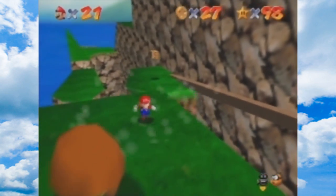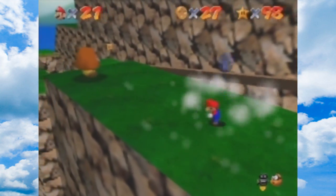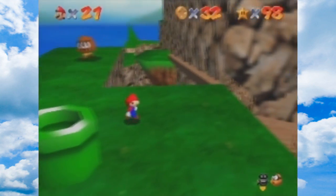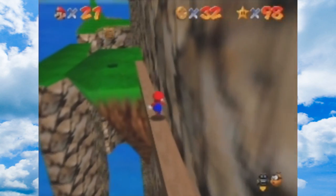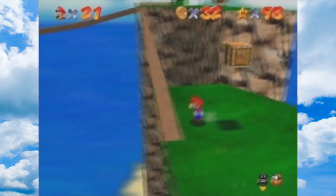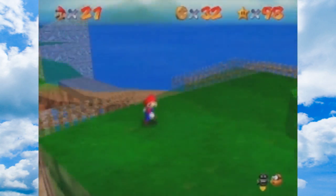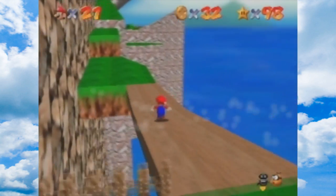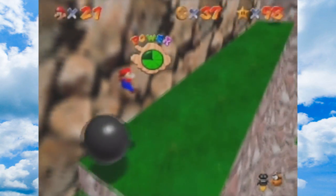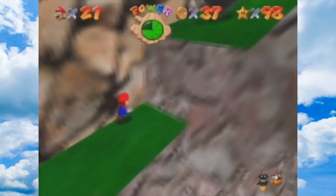I thought Koopa the Quick was around here somewhere. I must have been confused, because... I didn't see him over there, but maybe you run backwards. I could have sworn you started out here, but I guess it makes sense because Koopa the Quick can't cross that skinny part. Anyway, this race is, in my opinion, a lot harder. Obviously it's gonna be harder than the first race - the first race was a joke.